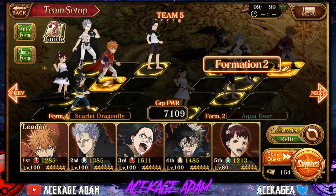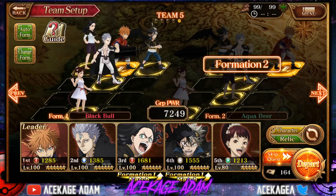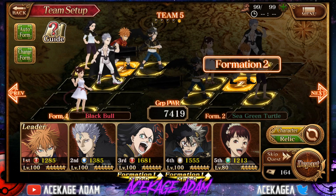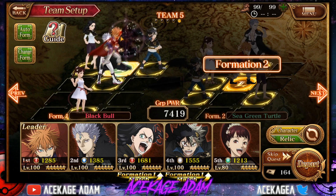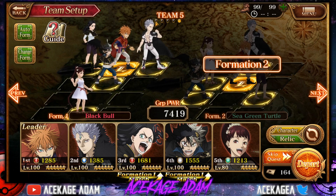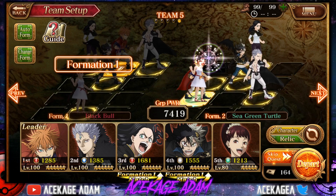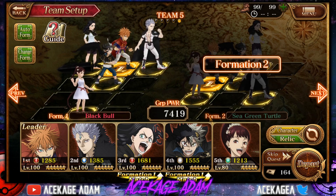Now we're talking about our formations. We're going to bring Black Bull Formation in the front. Black Bull Formation can be replaced by Lion Formation. And then we're going to use Sea Green Turtle — because I get way more invincibility in a row — and Sea Green Turtle can be replaced by Aqua Deer. We're putting Osta second because he has the invincibility, Mars in the front to tank, Leo here to get the AOM, Charmy in the back, and Kahano to heal. It doesn't matter which way you put them, you've just got to put them.